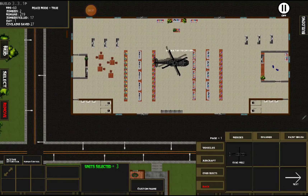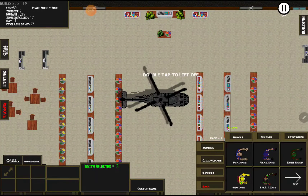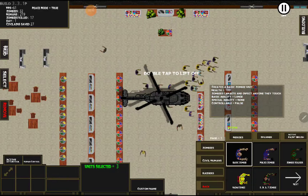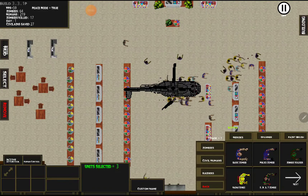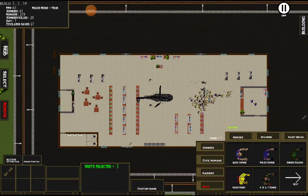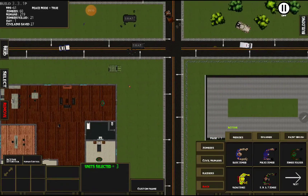If a helicopter gets blown up while it's on the ground that can happen and the crew does die. If there are other helicopters around, they'd go on and patrol around another helicopter instead. Sorry, got a little awkward explaining that one.